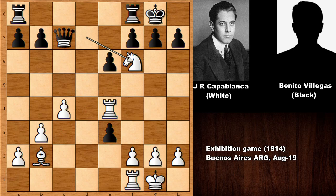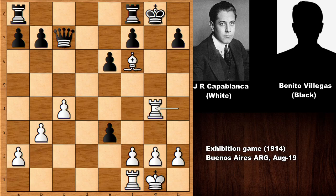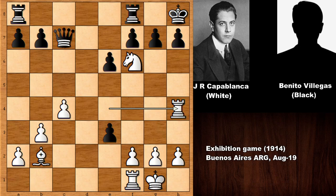Of course black doesn't have to capture the knight. So if moving the king, what happens then? Can you guess the next move of white? Here comes rook to h4 — threatening checkmate. Rook takes on h7. So if capturing the knight, bishop takes, check, only move, checkmate. There is no defense. This was the beautiful calculation of José Raúl Capablanca.